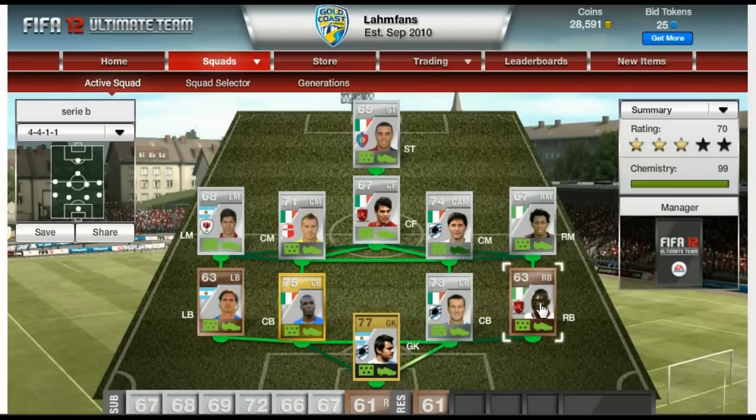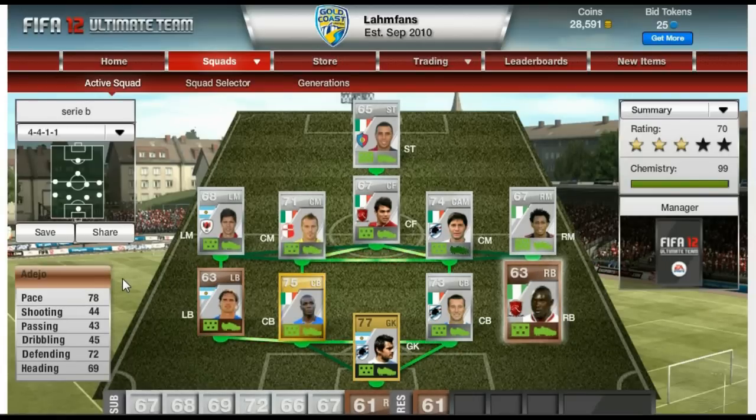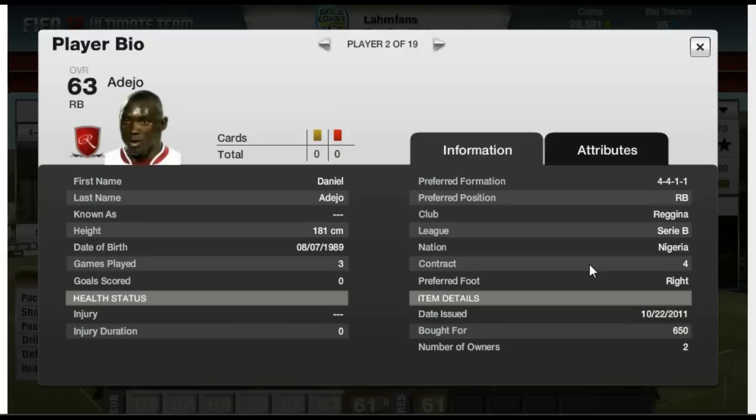Moving on to the right back who's called Adejo. He's a 63 overall rated shiny bronze player with 78 in pace, 72 defending and 69 heading. These defensive stats are really good for a bronze player. He has 81 in sprint speed and 85 in strength, which is very good for a bronze player in my opinion. Got him for 650 coins, can't go wrong with him there.